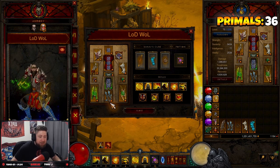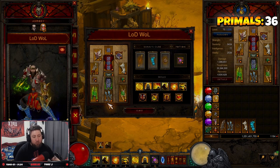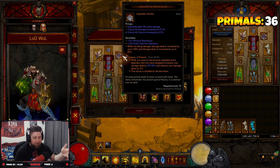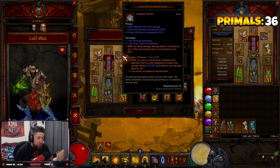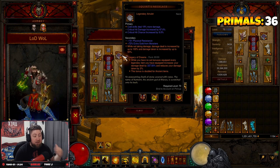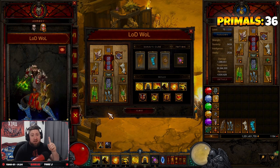We're going to knock it out and go over everything you need for this build and how it works. LOD — Legacy of Dreams gem — says that when you have no set bonuses equipped, every legendary item you have increases your damage dealt by a very large percentage and reduces your damage taken by two percent. This bonus is doubled for ancient items, so we are wearing no set pieces in the entire build.